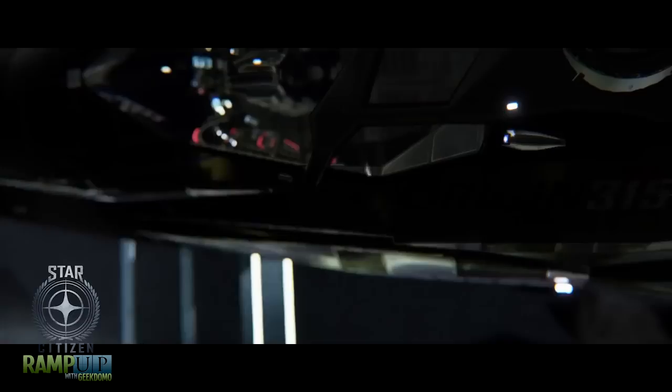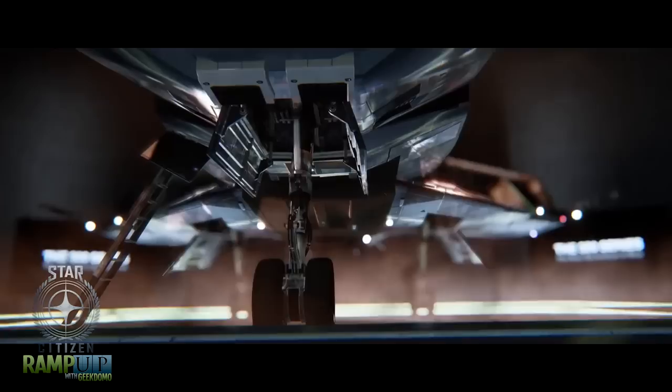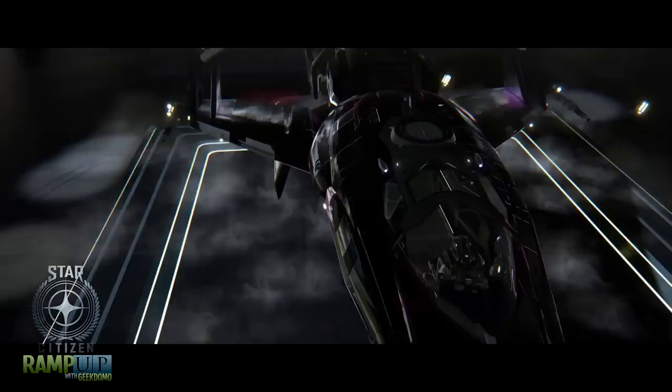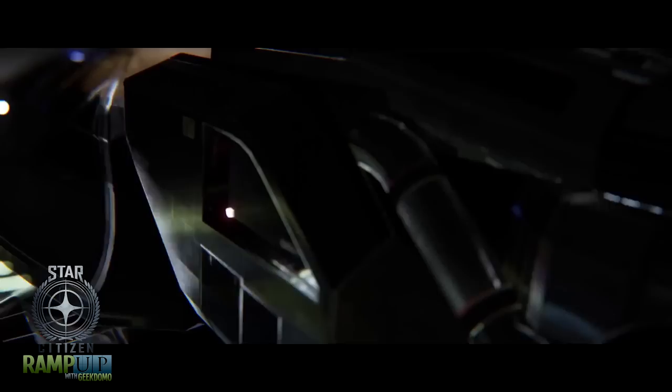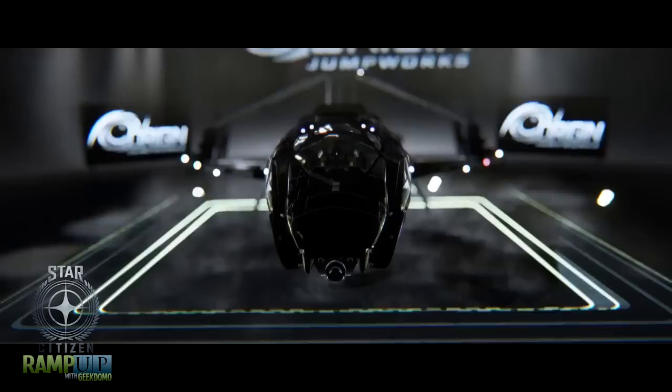The 315P variant — exploration is man's highest calling. Prepare to chart the distant horizon with the Origin 315P. Featuring a more robust power plant and a custom scanning package by Chimera Communications, the 315P is designed for a pilot who wants to go further and see things few have seen. Length 24 meters, crew one, mass 20,000 kg, focus exploration, upgrade capacity six, cargo capacity eight tons. Engine: Tyler DTEC Sonic Light 600. Main thruster: Dragon Stellar STC Silver TR-4. Maneuvering thrusters 12 by TR-1. Shield: Gorgon Defender All-Stop. Hard points: two class one outer wing ANR OmniSky 6 laser cannons, a tractor beam on the nose cone, and class three inner wing mounts are empty.